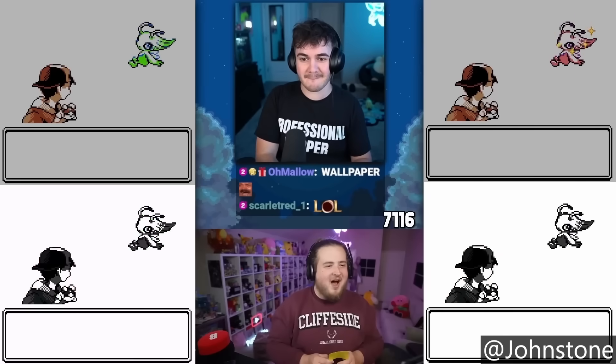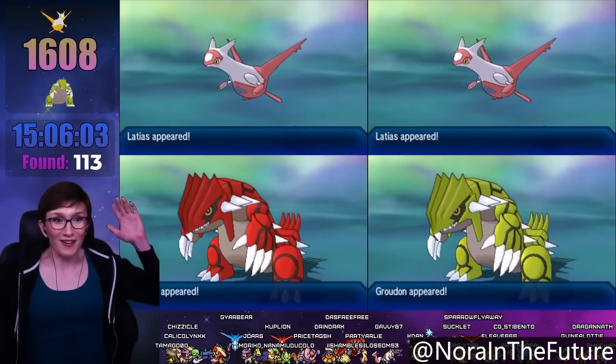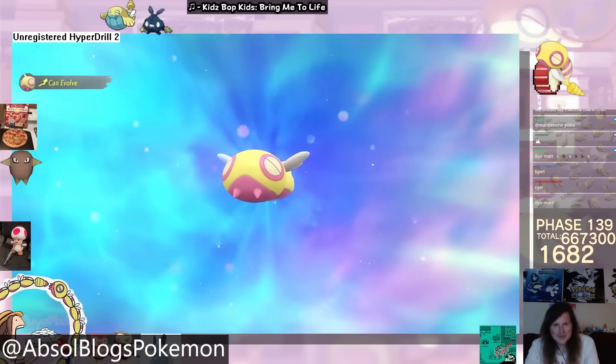Hopefully now you can see why these two things are different and why shiny hunters are pretty tired of answering this question. Ideally this video can serve as a mathematical resource from here until the end of time for anybody who ever has a question about this topic. Something I want to stress though is that doing a method hunt or doing a multi-game hunt doesn't make you any less of a shiny hunter. You can hunt however you want — whether it's on 40 games or one, or with the Shiny Charm or without. Even if the Pokemon was RNG manipulated, so long as you're forthright and honest with people about how you got the shiny Pokemon, do whatever you want.